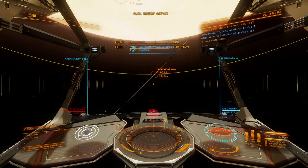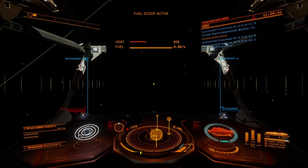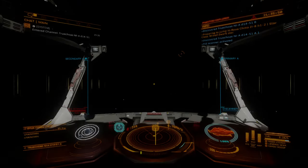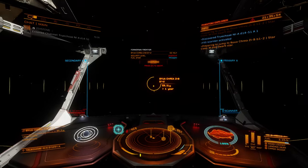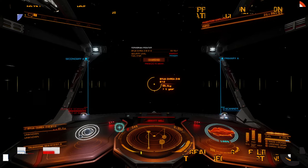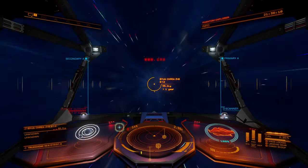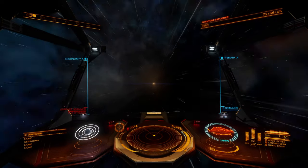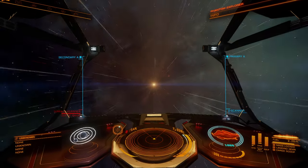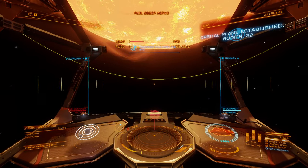If it's important for you for us to go all the way out to Beagle Point because you think it's an important goal for the channel, I'm totally fine with that and we can continue on as we are. On the other hand, if you're like me and the goal is to get into a fleet carrier - not necessarily as quickly as possible, but in a more expedited manner - then let me know in the comments. We can turn around and start heading back towards the bubble, because if we continue on as we are, we still have hundreds of jumps to complete and each episode is only getting us 10 to 20 jumps.